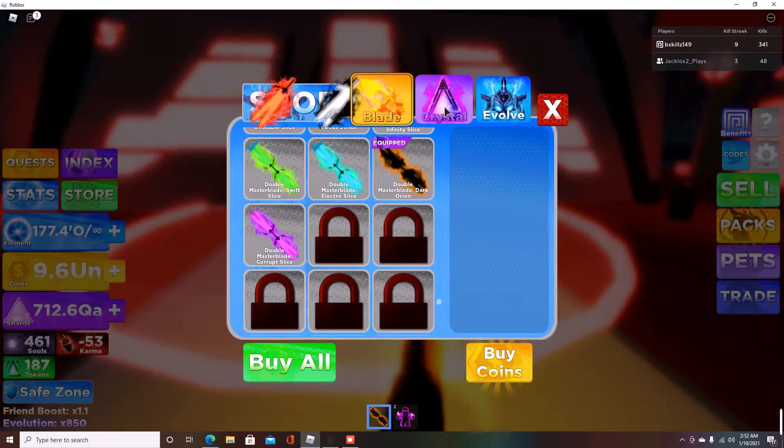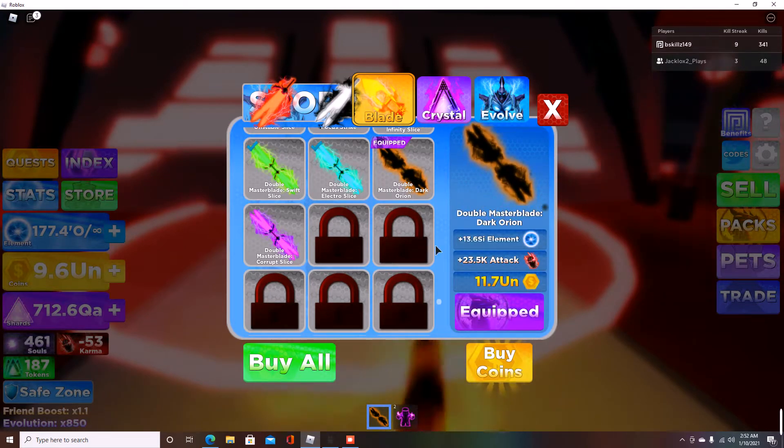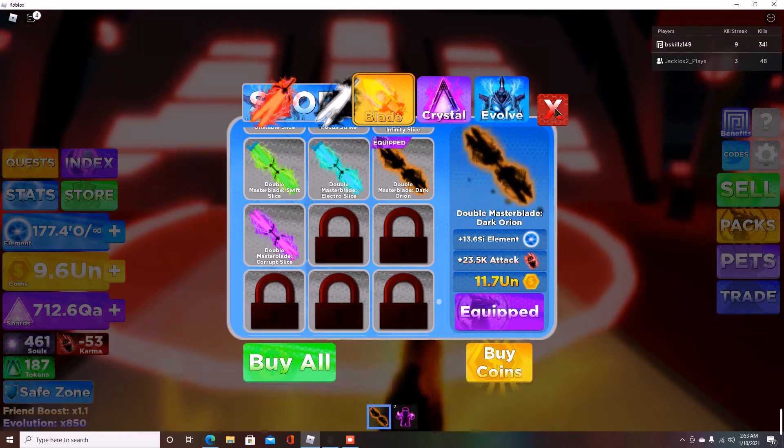For those who don't have the infinite element game pass, you'll be buying more crystals. I'm all the way down at Double Master Blade — the Dark Orion is what I have equipped. Look at the element gain and the attack value. I still don't understand these numbers because I'm getting one-shot even at a higher rank than a lot of other players. I go into a public server, start building a kill streak, and then I get slapped across the map.